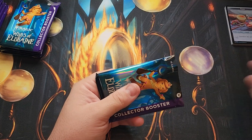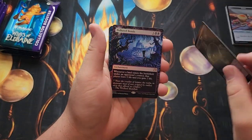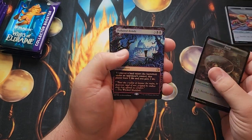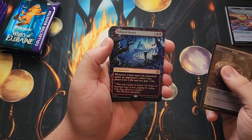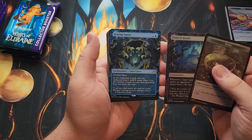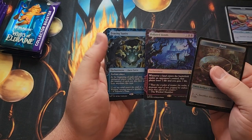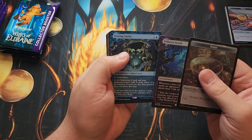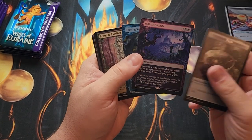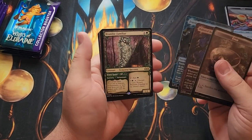I'm making sure that the cards are near the bottom of the pack so I don't slice the top off one of them. We haven't sliced one yet — knock on whatever this table's made out of. Polluted Bonds — so this is one of the Enchanting Tales cards. It has a different symbol, and it's also WOT. So our rare special art card is the Enchanting Tales. Fraying Sanity.